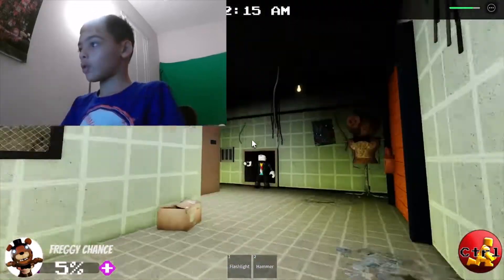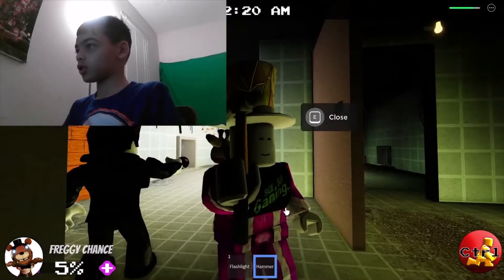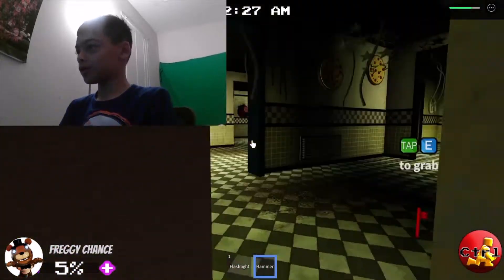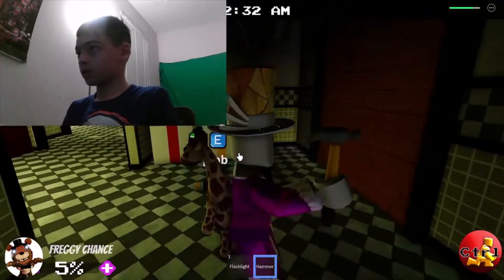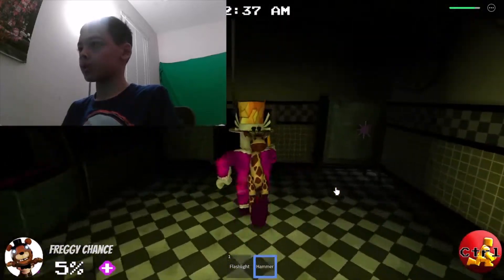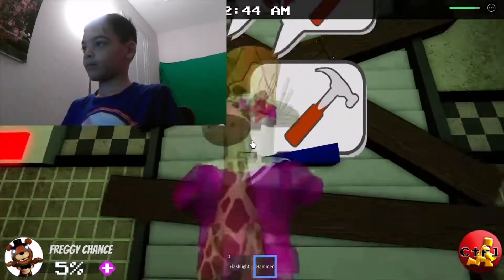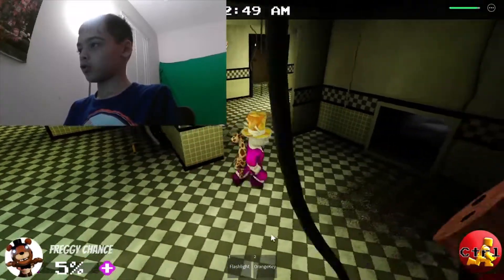Oh that's Toy Foxy I think. Okay, I got the hammer — where do I use it? Oh it's Toy Freddy or Foxy. All right, what's in here? We got a battery. Oh coin — thank you. So yeah, we can collect coins in this game. Okay, coin, orange key.